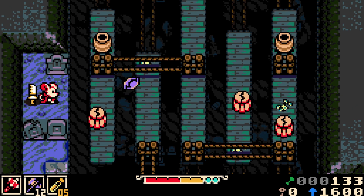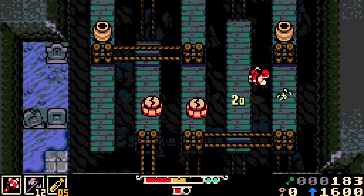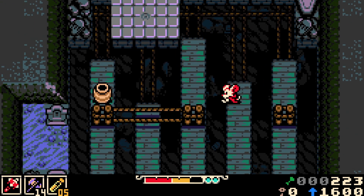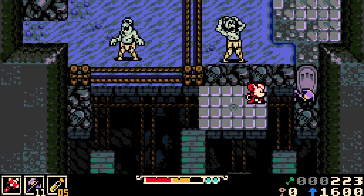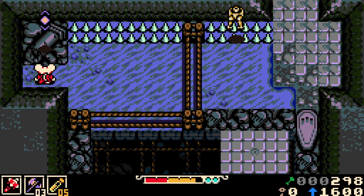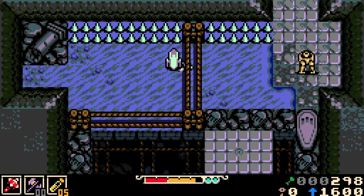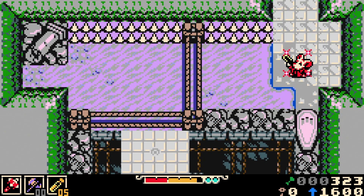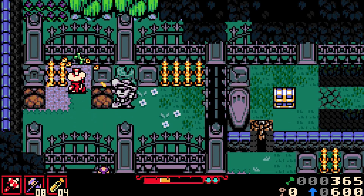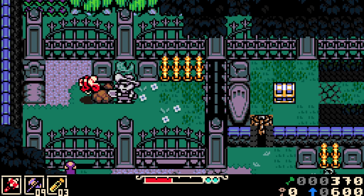You have your whip as your main weapon, and then different sub-weapons like the hatchet. There's also the dagger, which is a straight shot forward but boomerangs back to you. There are also trinkets — things that modify your attack stats, defense, and health. The demo gives you four to start, but you can only carry two at a time. They're planning 40 to 60 trinkets for the final game.